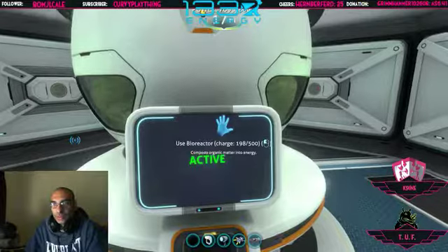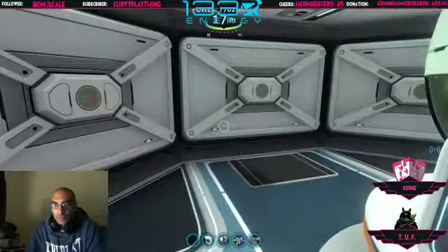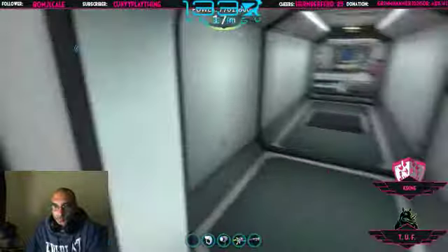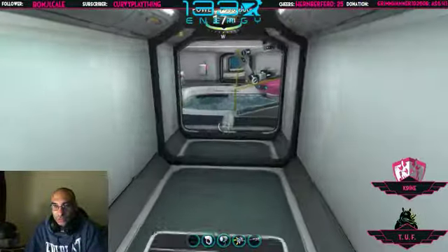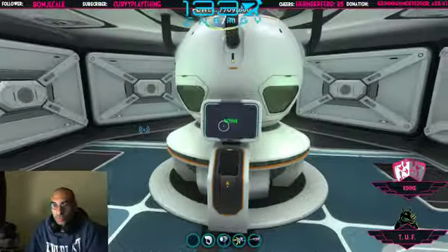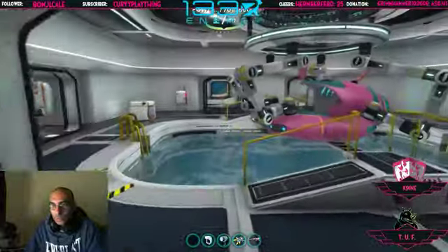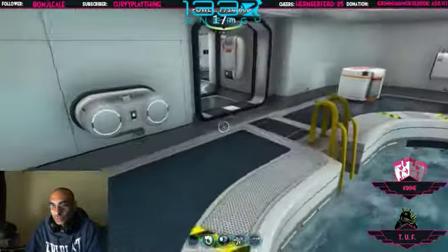The cheapest way makes 500 units of power. It's pretty cheap to use, it gives you a lot of energy, and it's easy to keep restocked and refueled.